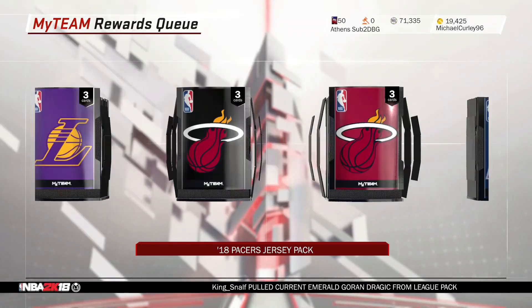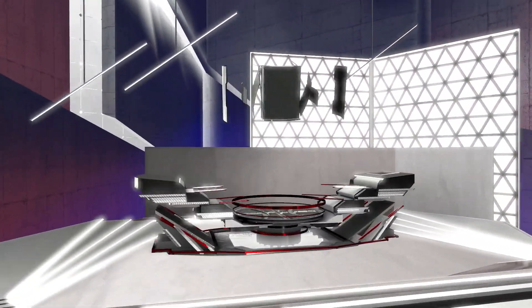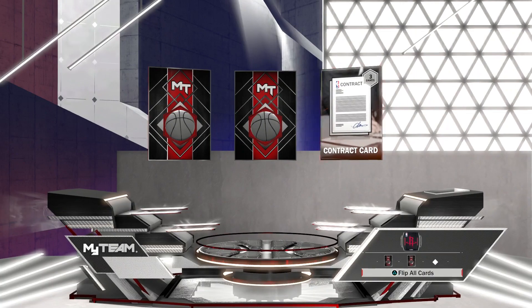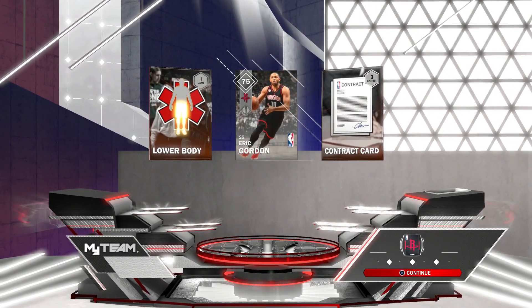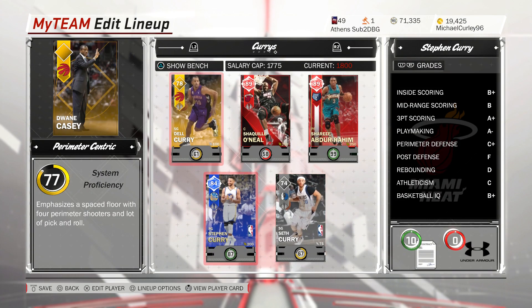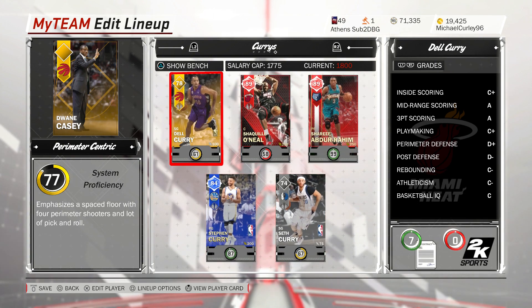We might as well end the video by opening the reward player pack. I should probably open all the ball packs and jersey packs, but I'm just too lazy — I keep them for a rainy day whenever I need contracts. I don't think you can pull emeralds from these, but we pulled Eric Gordon, which is quite a good pull because I think he's worth a little bit. Anyway, that's the video — a game with the three Currys. If we could hit 300 likes, that would be insane. As always, thanks for watching, please like, comment, and subscribe.